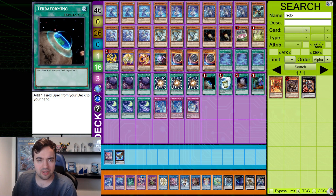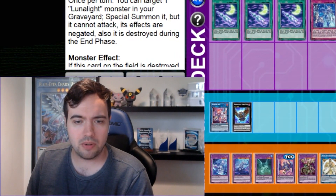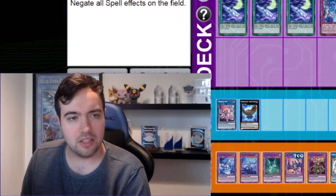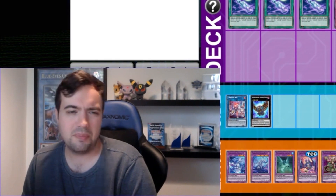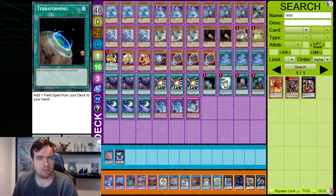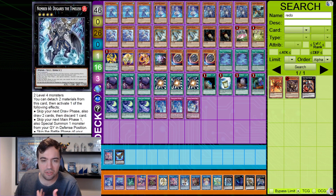That's why there's no Eradicator. You could still play Dugares and Spell Canceller, but I think there's another Tier version that does it better. This one should just focus on making Apocralyph, Dweller, Saryuja, maybe Elf, bringing back Mudragon — these types of interactions which are still powerful. Let's hop into another combo Tier that can facilitate Spell Canceller a little bit better, which of course is Lunalight Tier Limits.